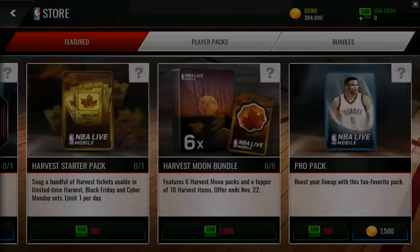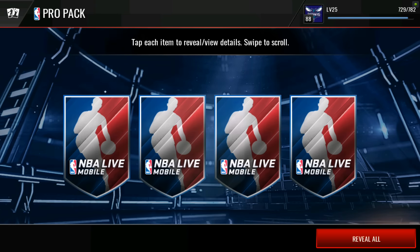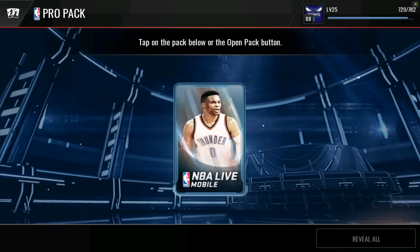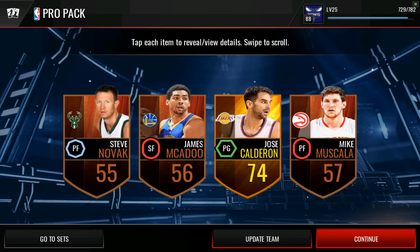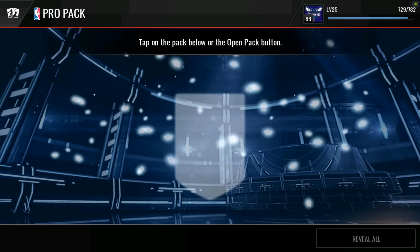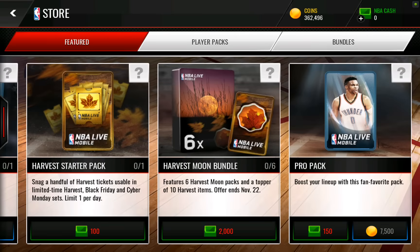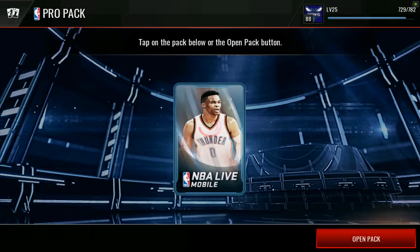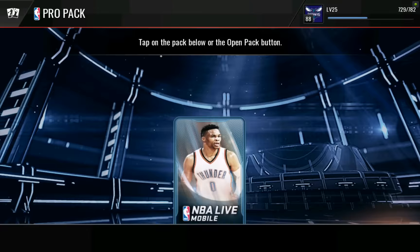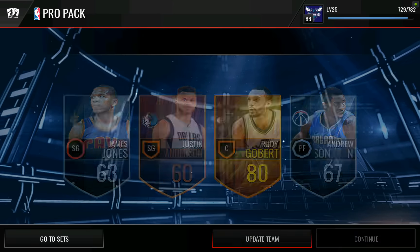Hopefully he'll have some pretty good defensive stats — we're going to have to wait and see. Packs are not looking good right now. I just need that collectible. I can go to the auction house and buy the Brook Lopez card, but I need them to give me the collectible. Brook Lopez is going to be selling for a ton right now because everybody's going to be trying to finish the Russell Westbrook set, which also means that Porzingis is going to go for a ton.